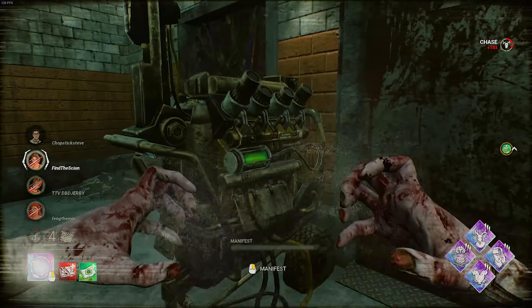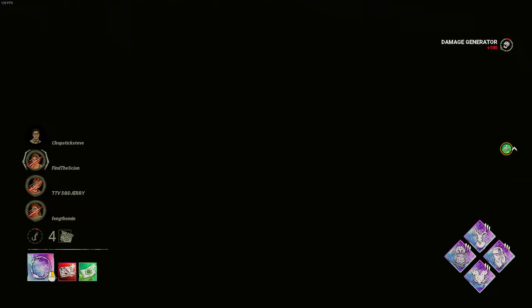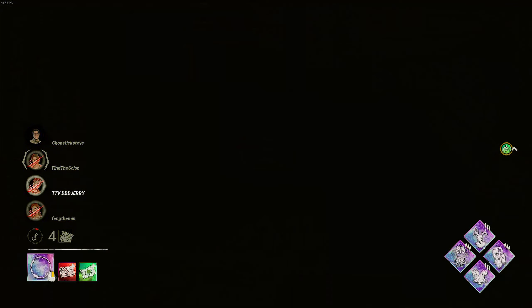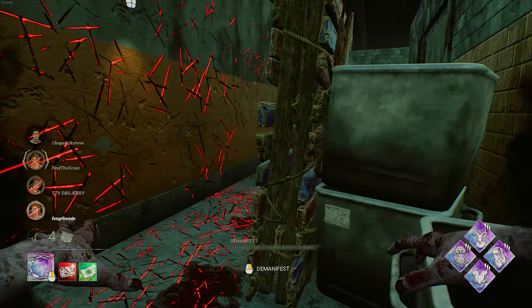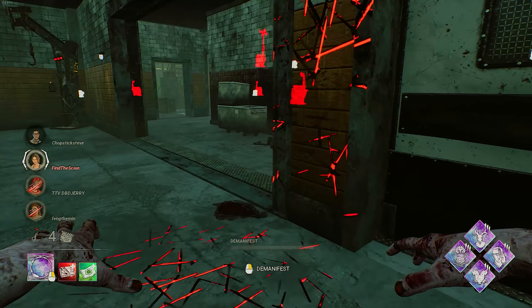If you're not sure how Condemned works — basically every time I hit someone and they heal they'll gain a stack of Condemned because of one of the add-ons. If I teleport from a TV and they're within 16 metres they'll also gain a stack of Condemned. And if they reach seven stacks they can be killed by my hand, similar to Amori.